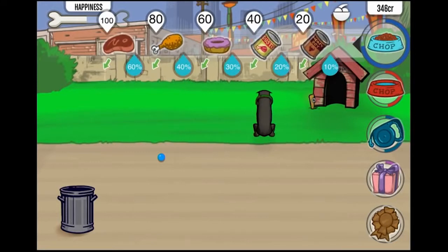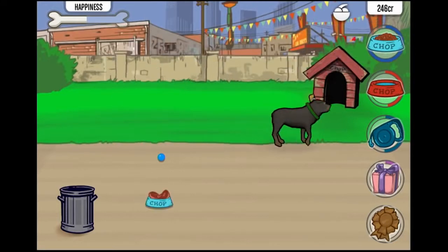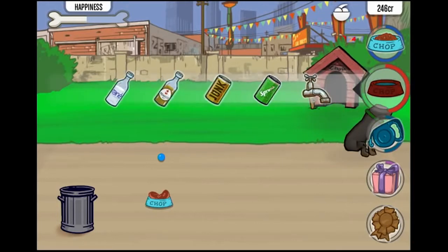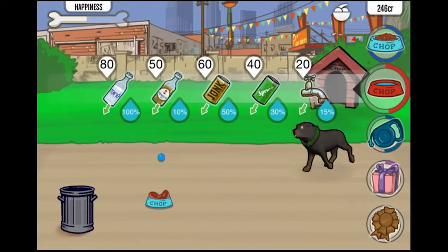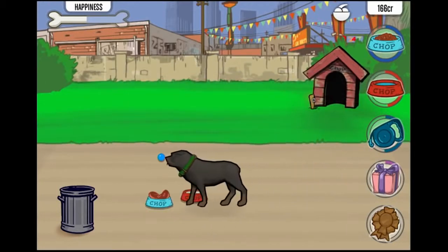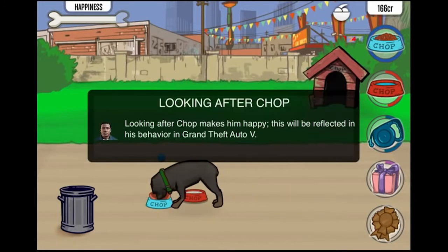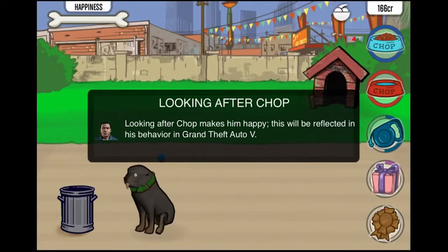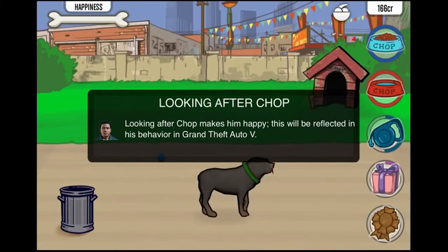Fill this bar to make Chop happy, but don't overfeed him as he doesn't like it. Let's try that. And we'll put some water — some nice water. There you go, Chop. I'll need you to just take a little nibble. Looking after Chop makes him happy. This will be reflected in his behavior in Grand Theft Auto V. From what I understand, the happier he is in this app, when you hook it up, it will make him better in the game.